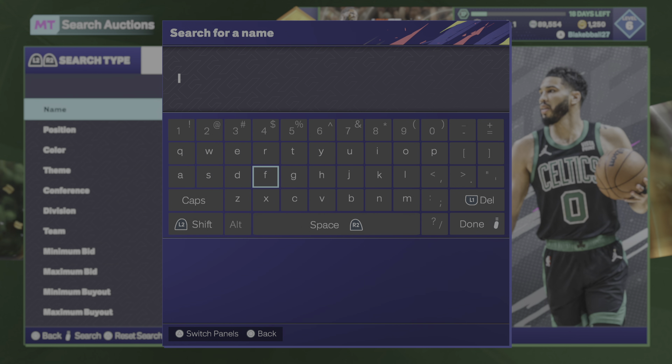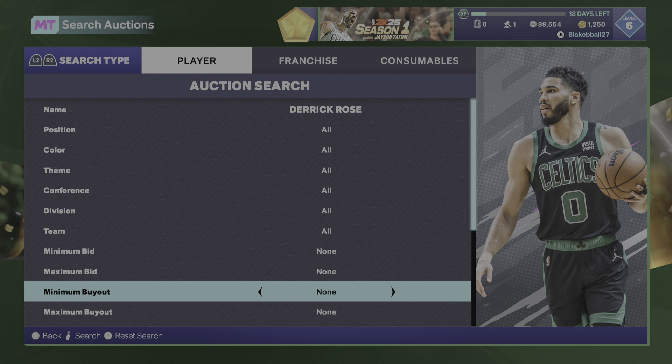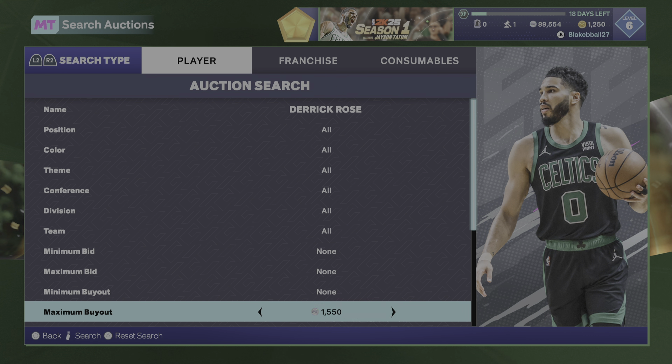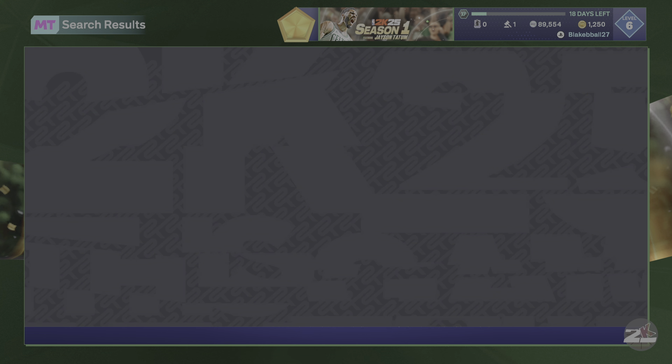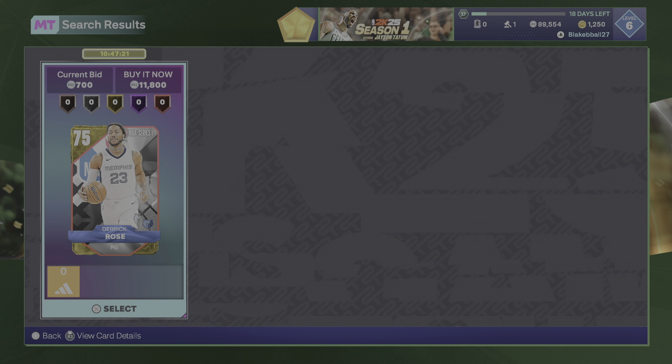So the first filter is Derrick Rose. The cheapest one is 11.8K right now. You could just sit on like 13K — if you see the Series 1 pop up for like 9.5K or cheaper, buy it. And if you see the Gems of the Game one, buy it too, because that one's a little bit more expensive. This will probably be a filter similar to Russell Westbrook where you'll be able to get some good snipes.